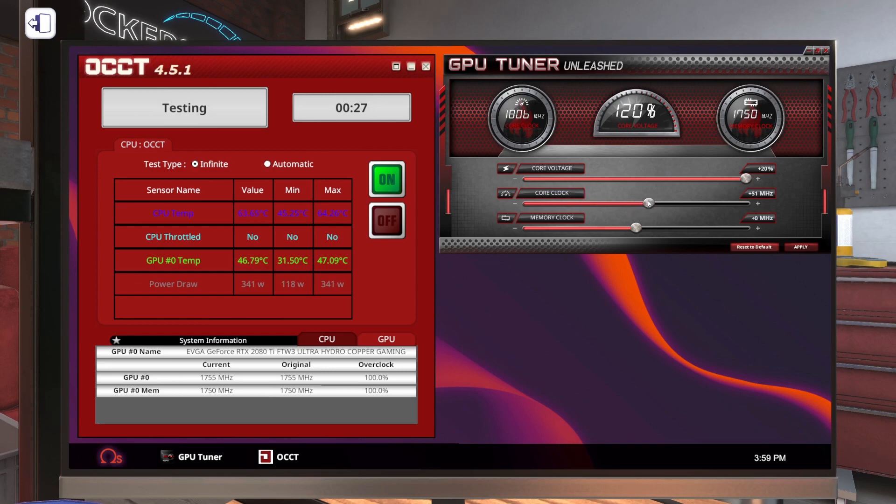We're going to move up in a 50 megahertz chunk and hit apply, and keep doing this until we get a crash. We haven't crashed yet, so let's go on up another 100 megahertz. Remember, this is a liquid-cooled graphics card so we should be able to get a really good overclock out of this. Our temps are staying incredibly low — we may be able to max this slider out. Let's go up to 200 megahertz.